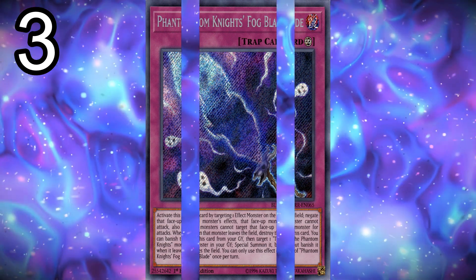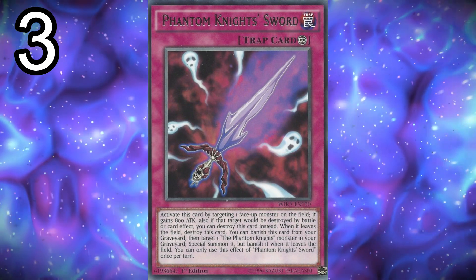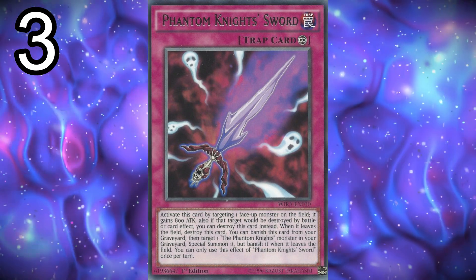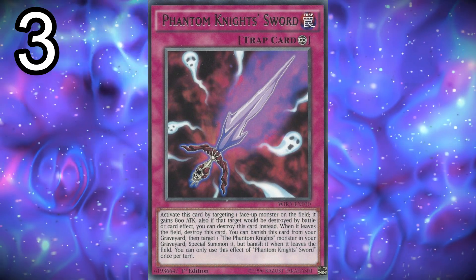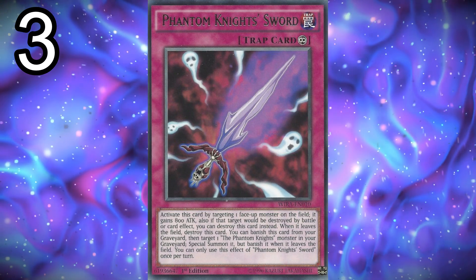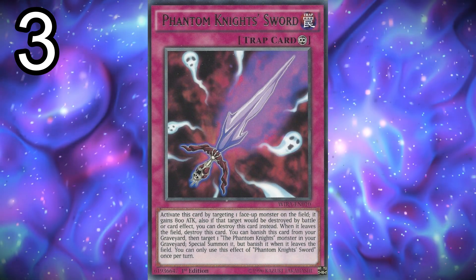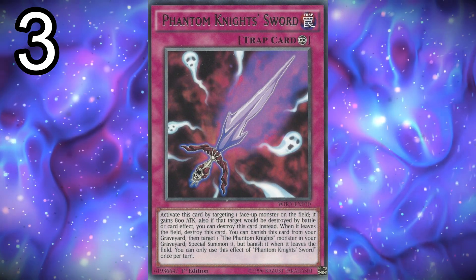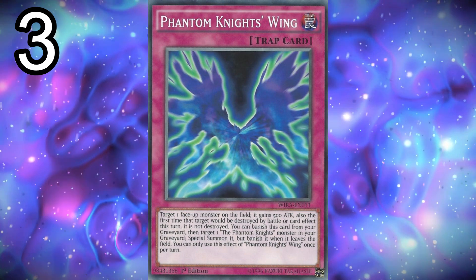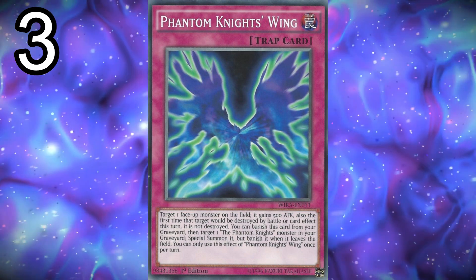Next, three copies of Phantom Knights' Sword. Your monster gains 800 attack, and if it would be destroyed by battle or card effect, once per turn it isn't — which is nice for protection. All the Phantom Knights trap cards have an effect where if you banish them from the graveyard, you can special summon a Phantom Knights monster from your graveyard, which helps with your Xyz summons in late game. Finally, three copies of Phantom Knights' Wing — it's basically like Sword but not continuous. It also has the graveyard banish effect to special summon a Phantom Knights monster.